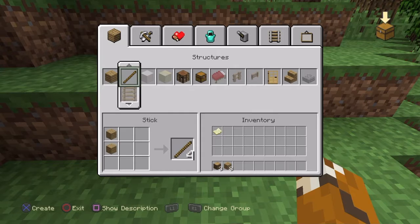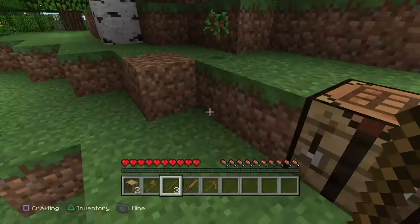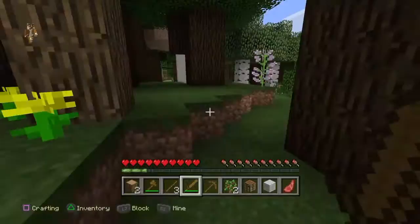You can make a sword and a pickaxe. I might want to make an axe as well, which would be good. We can get some meat as well. I think there was a sheep down there so I might kill that so I can get a bed. Here's a sheep — I've got one piece of wool but I need a few more.